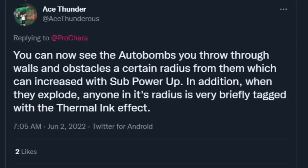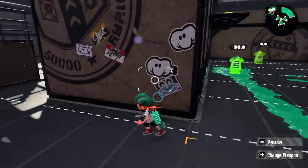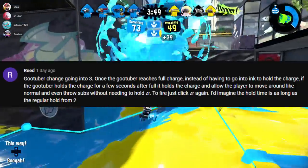You can now see Auto Bombs you throw through walls and obstacles within a certain radius, which can be increased with sub power. In addition, when they explode, anyone in the radius is briefly tagged with Thermal Ink. I really like this — it's a cool way to add depth to Auto Bomb with small buffs. Not much more to say.